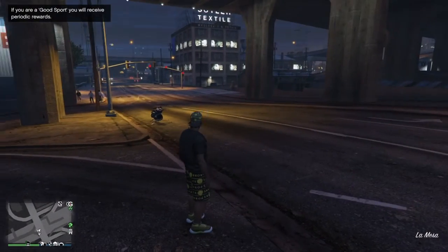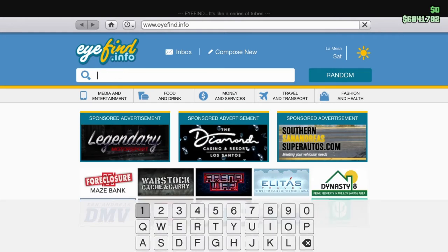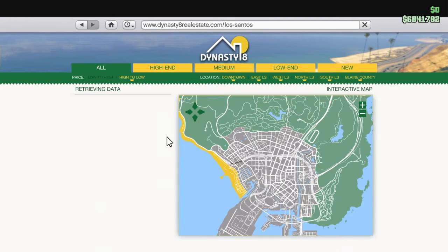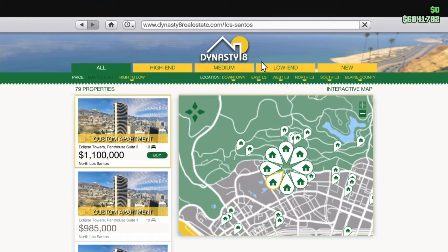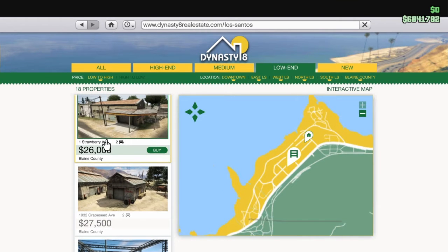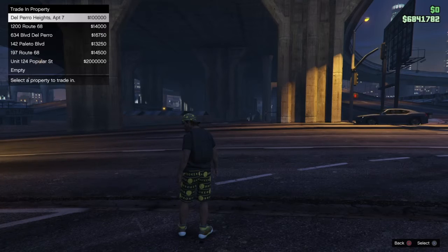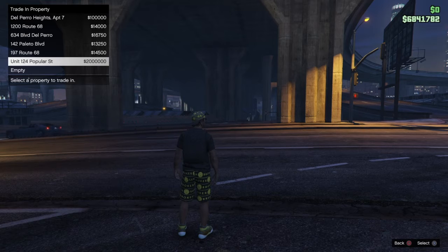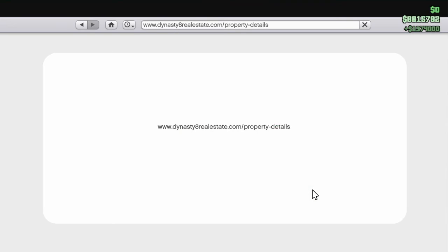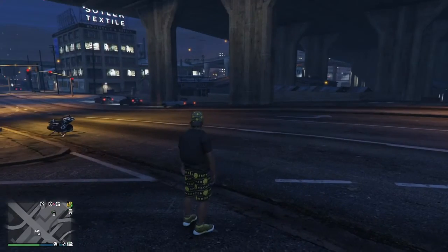Alright, once you load into a session, again you want to go to your phone, to the internet, Money and Services, Dynasty Real Estate, View Property Listings, click Low End then Low to High, then click 1 Strawberry Avenue. Purchase it, then click Unit 124. Now look — I just went from 6 to 8.8 mil.